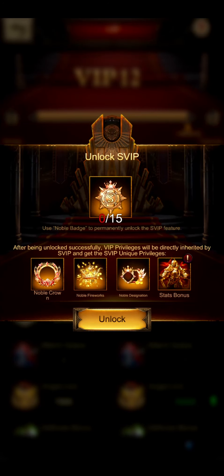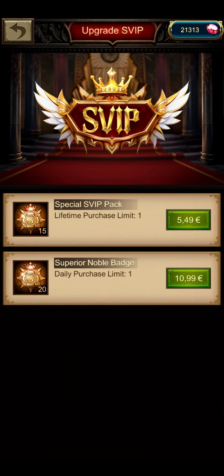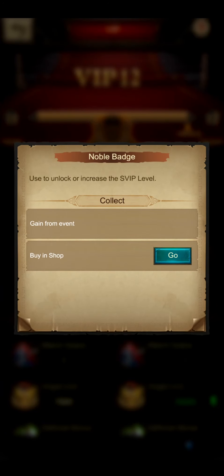I have talked to people that have unlocked this update. To get these noble badges, you get them on a daily basis, but first you have to unlock the SVIP. For that, you either buy the lifetime purchase limit or buy superior noble badges to unlock the SVIP. As you can see from this window, it says buy in the shop or gain from event.